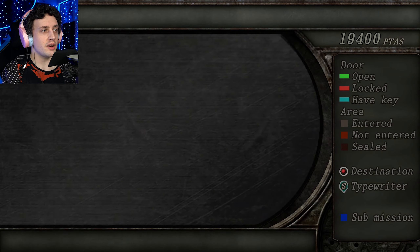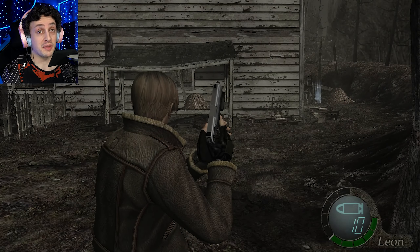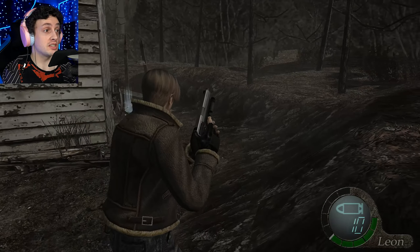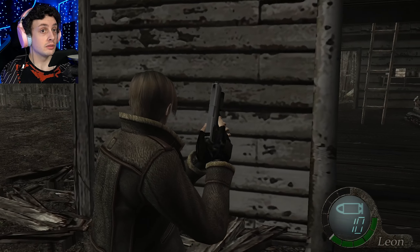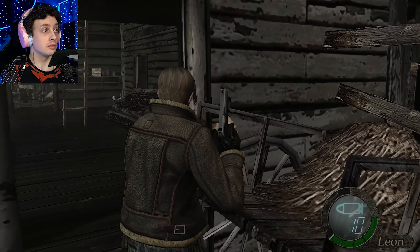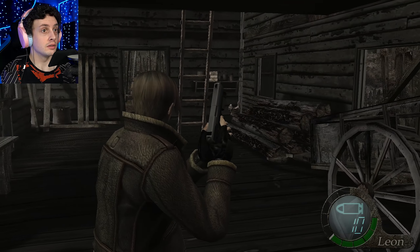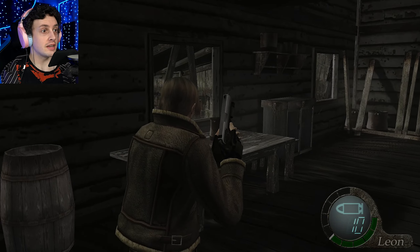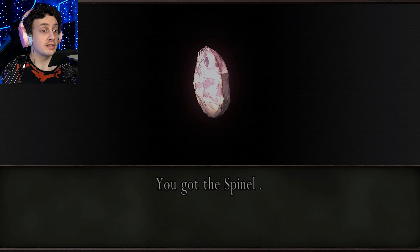How many bullets do we have right now? We have thirteen left, so twenty-three in total. But we do have a lot of the shotgun shells because we haven't been using them — so that'll be good to save. Let's take what he dropped: 1,200 pesetas. Are there any people in here? Nice and easy. I kind of want to take out everyone before I start slicing away on the barrels. Another spinel, nice.